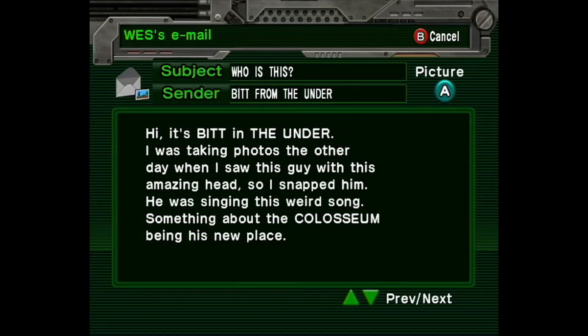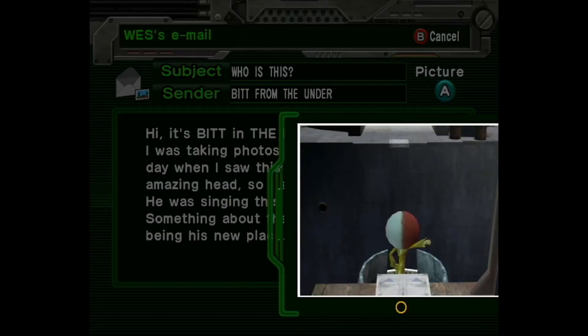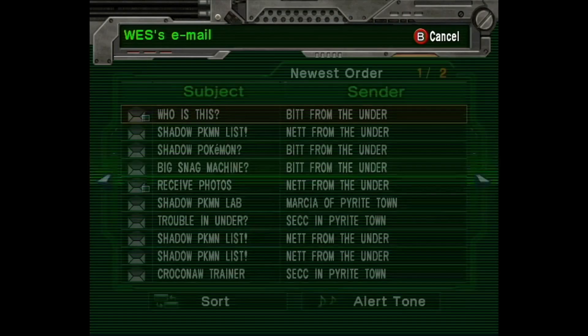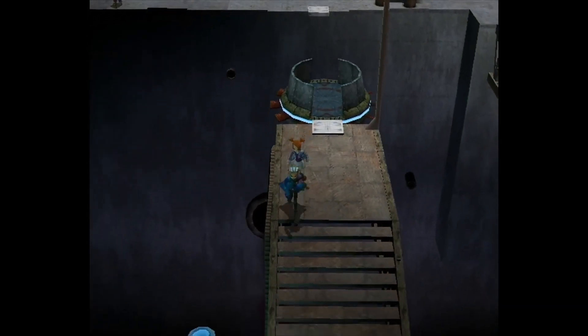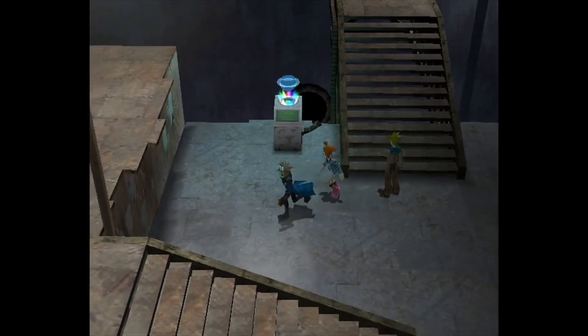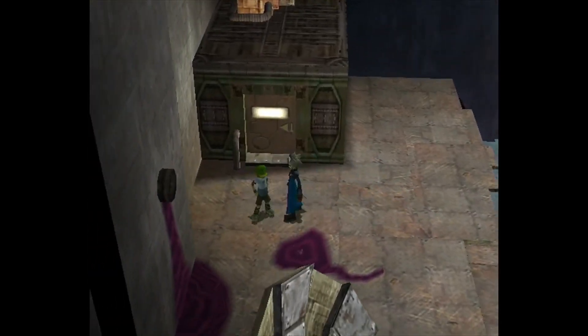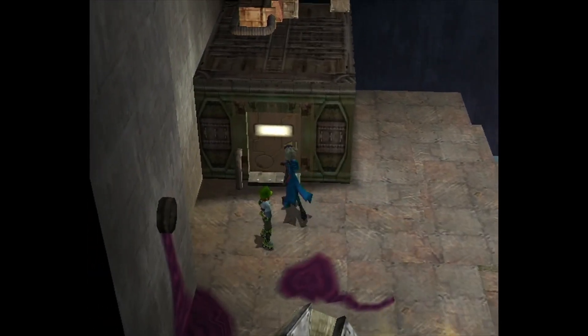New PDA message. 'Hi, it's a bit from the Under. I was taking photos the other day and I saw this guy with an amazing head so I snapped him — he was singing this weird song about the Coliseum being his new place.' Did you see the photo? That was quite the head. It was mind-blowing. I do like that little hairy design.